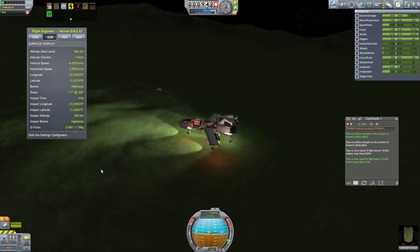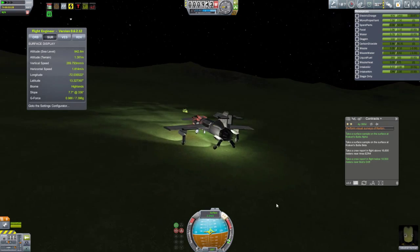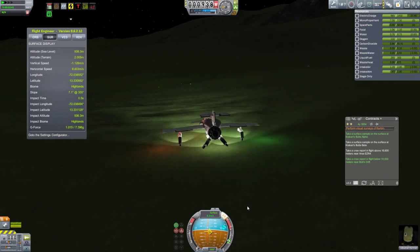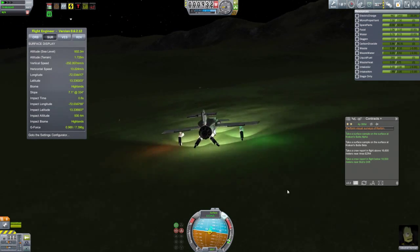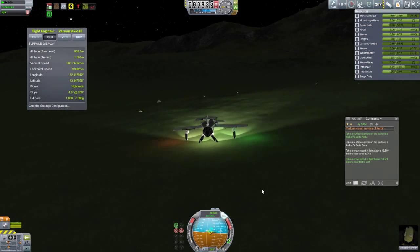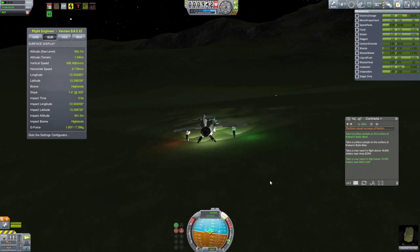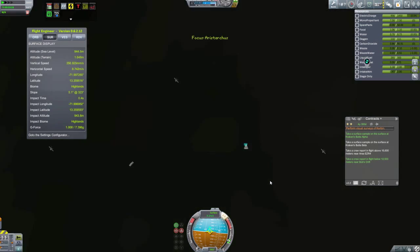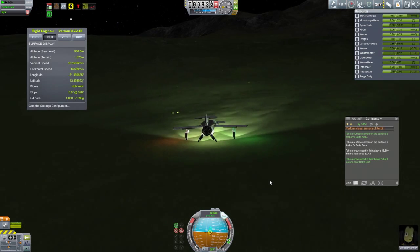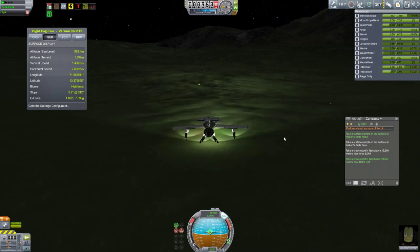The next stage is to select Kraken's Butte Beta and head on over there. It didn't seem too far away, so I decided to drive there. But it wasn't long before I began to realize it's up in those hills and this might turn out to be a more interesting journey than I originally planned. I still thought driving was the best way to go as opposed to taking off and trying to land up in those hills.